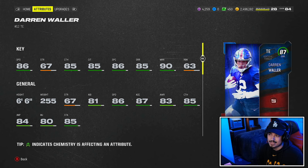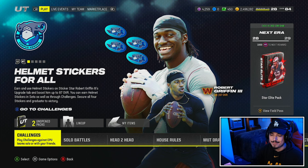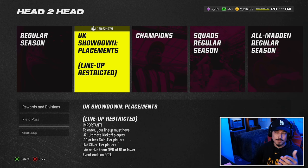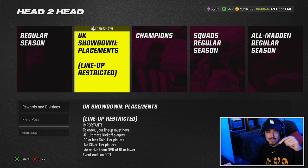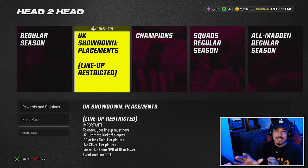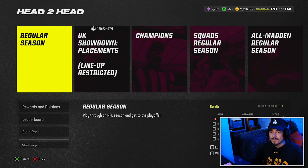Now you're probably thinking, how do I get my hands on him? You're going to want to go to head to head. Right now it's actually not working, but it does work the same as the season. It says the event's not available, probably because my lineup isn't set. You can see right here it says UK Ultimate Kickoff Showdown placements, lineup restricted. This is kind of like Madden's take on events, like MLB The Show has it. It works the same as a regular season of head to head - you have to go through it all and win the Super Bowl. That's how you get Darren Waller.